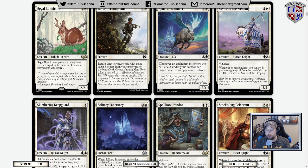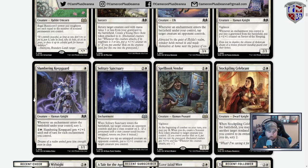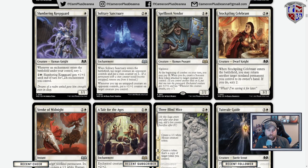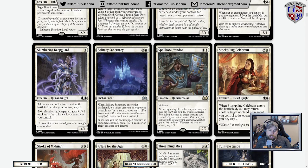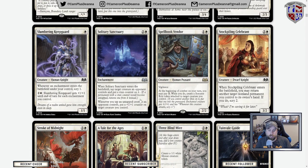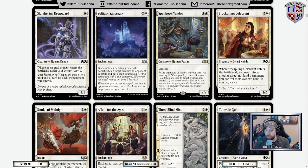Rhyme for Reindeer: when an enchantment enters the battlefield under your control, tap target creature an opponent controls — ties into that blue-white theme. Could see play in limited. Night of Doves: when an enchantment is put in the graveyard from the battlefield, gets a +1/+1 counter. Ties in with bargain. And another card: beginning of combat on your turn you can pay one, create a sorcerer role token attached to target creature — it gets +1, and whenever you attack, scry one.